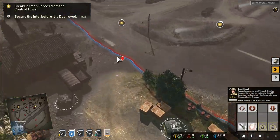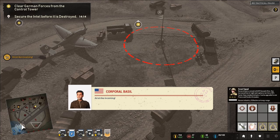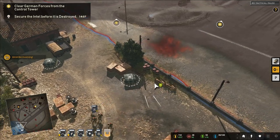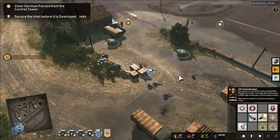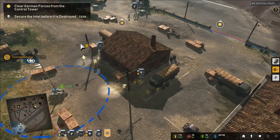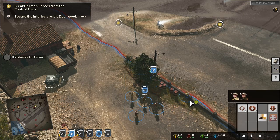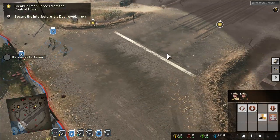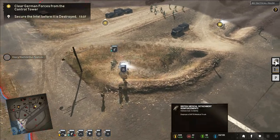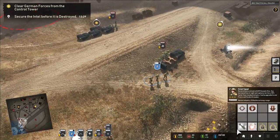Moving all forces forward — two objectives, one nearby and one quite far away. Some units get suppressed. We have 14 minutes until the intel is destroyed. Notably, units now climb over walls automatically, whereas in Company of Heroes 2 you had to click that specifically. We also have a British medical detachment support call-in available. Need to move these guys forward quickly.